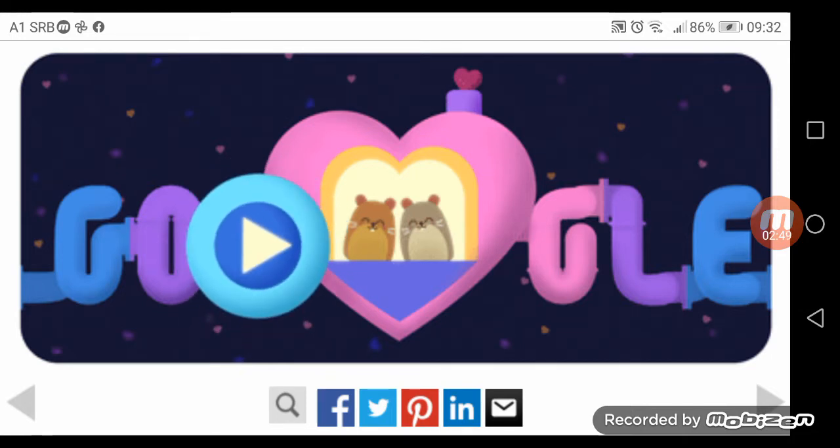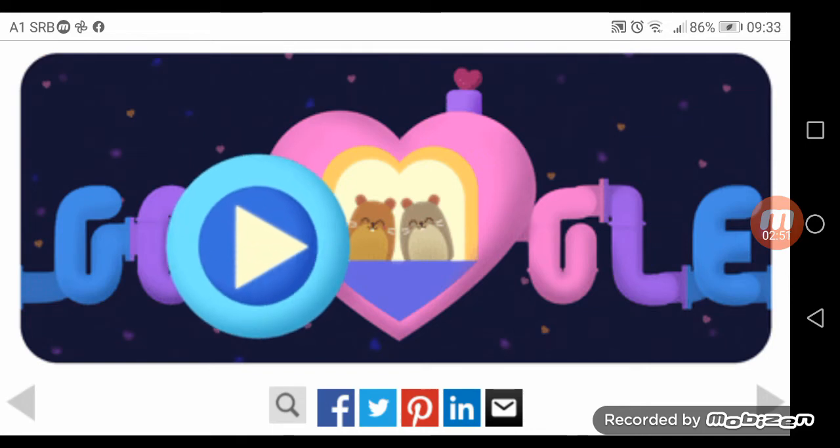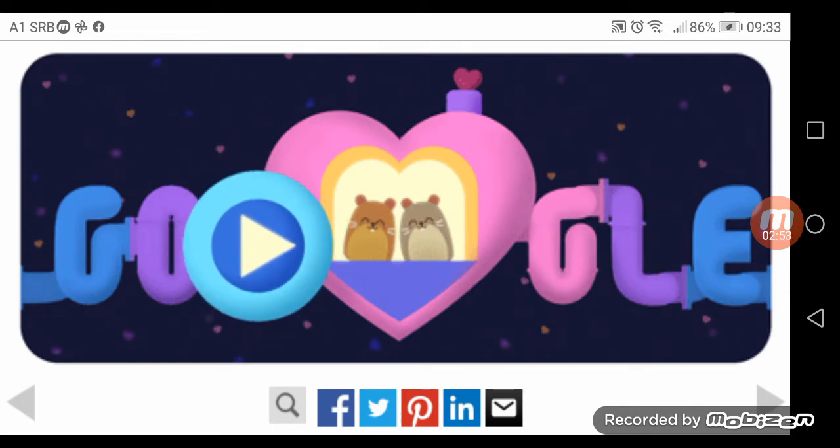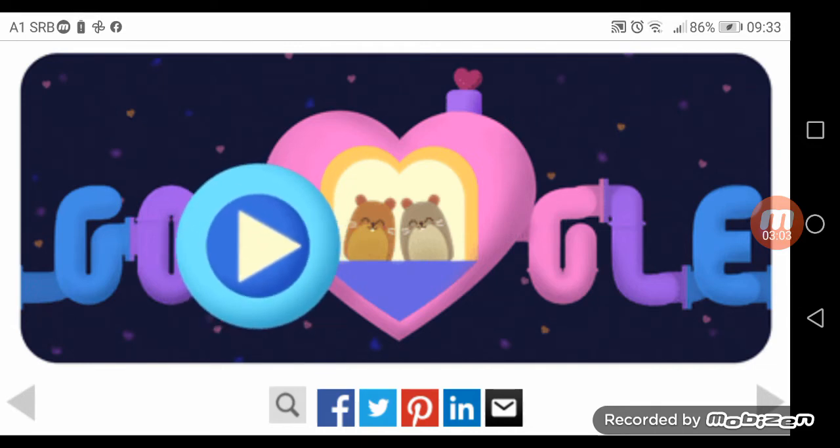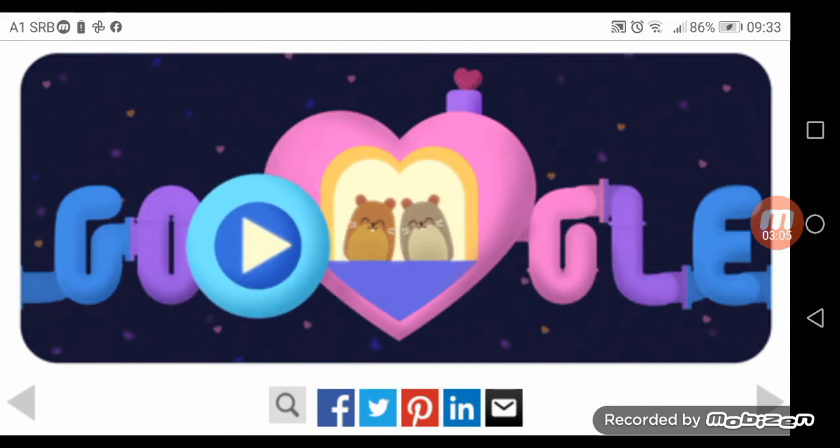No, I didn't say hog house, but heart house. And the second lowercase G is purple, and the lowercase green L is purple, just like the O after the first blue G.